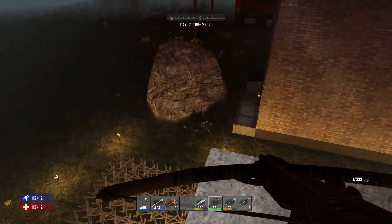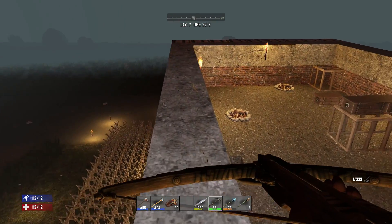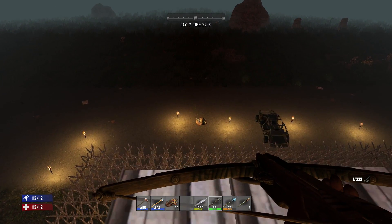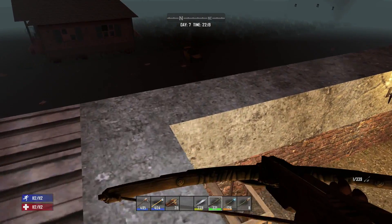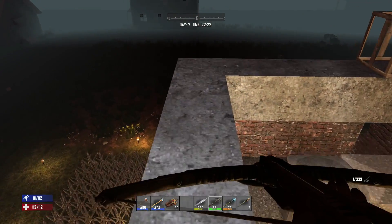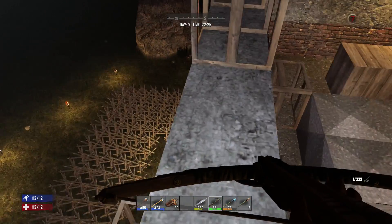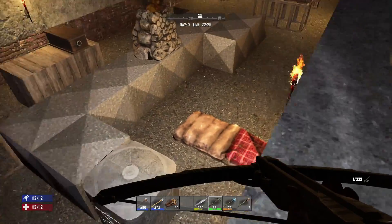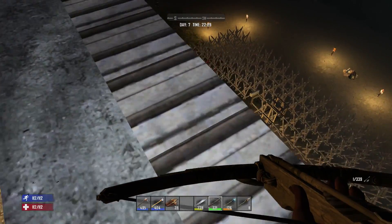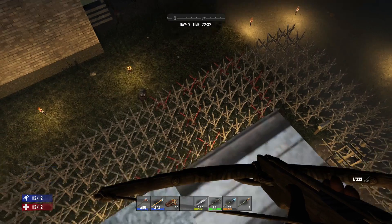We are at 2200. I wanted to show you the blood moon but unfortunately it was a cloudy night. After 2200 when it goes dark, you will get your horde. I'm slowly walking around the building, listening, trying to find them. You will soon start hearing zombies and zombies hitting spikes - listen for that.